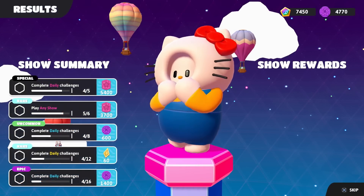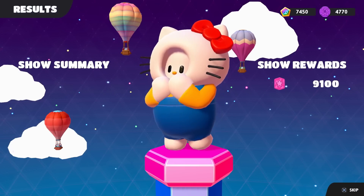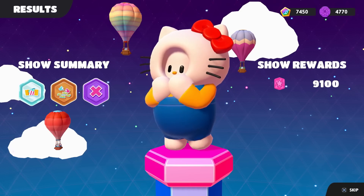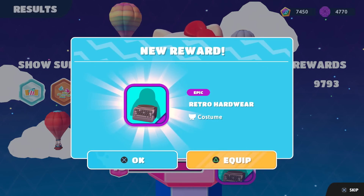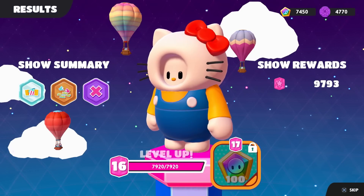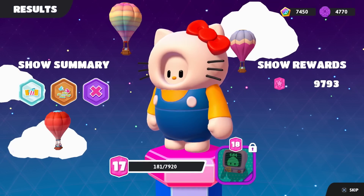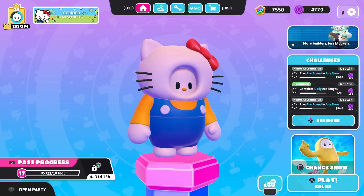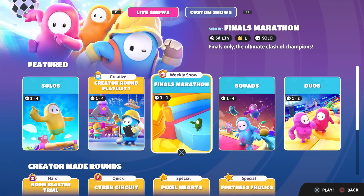Hey - this might be a good chance for us to mix things up a little bit. We get our show summary - we can complete daily challenges by playing any show, so we get over 9,000 fame there. Almost 10,000 in total gets us to level 16 where we have the retro hardware costume, which we'll be showcasing in an upcoming episode. We'll get 100 show bucks and a little bit closer to the second costume piece. But we're not quite done - we're going to do a little bit more here as Hello Kitty. I want to try the Finals Marathon, which is a limited time weekly show - finals only, the ultimate clash of champions. Let's give it a go.